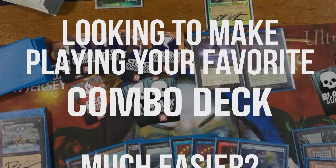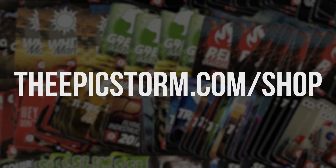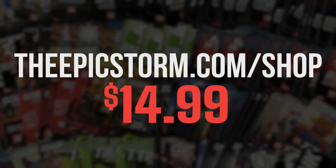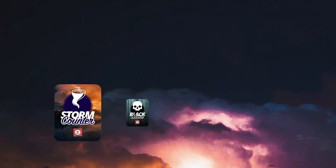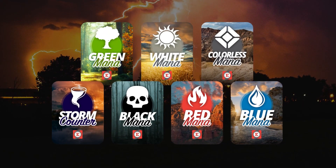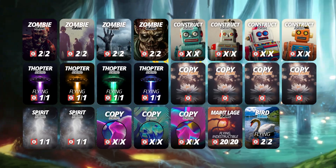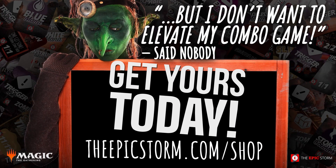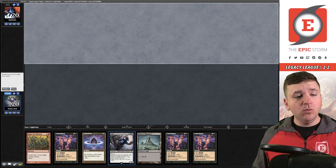Looking to make playing your favorite combo deck much easier? Look no further than The Epic Storm Mini Token Combo Pack, available at theepicstorm.com/shop for $14.99. This combo token pack comes with 84 double-sided tokens including classic Storm and mana tokens as well as fan favorites such as Goblins, Squirrels, and Slime. We've expanded this token pack to cover a variety of formats. Fifth and final match — our opponent is taking a mulligan. We are one mana away from a turn-one Empty with a lot of storm.